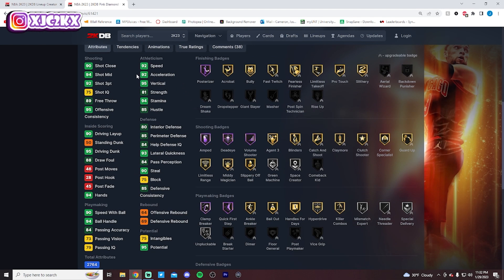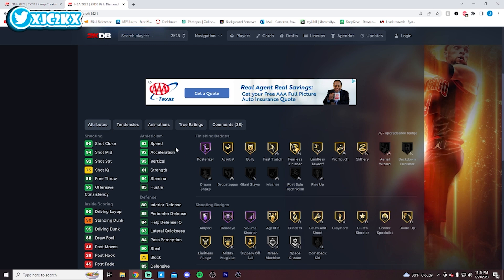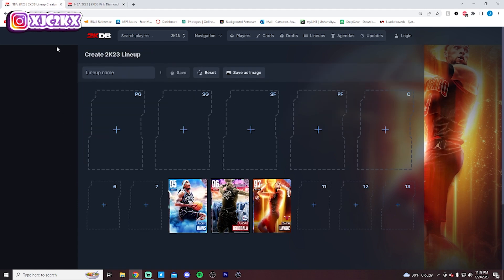Solid stats — 92 speed, 92 shot three, 95 driving dunk, and solid all-around defense, but nothing too insane. The main thing with this card is that he does struggle on the defensive end. He moves really, really well though — Damian Lillard behind the back, MJ dribble style, TMAX size up — all elite sigs, and a very good release. He's one of the best offensive shooting guards in the game, but defensively he's not incredible, and his badges have fallen a little behind the times.